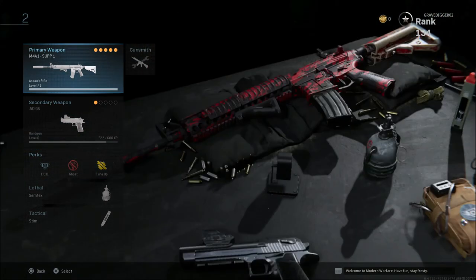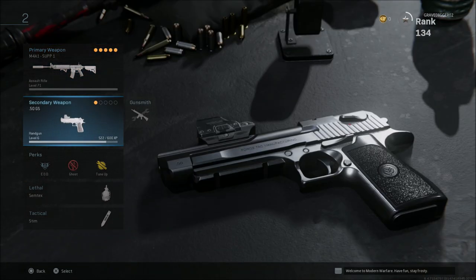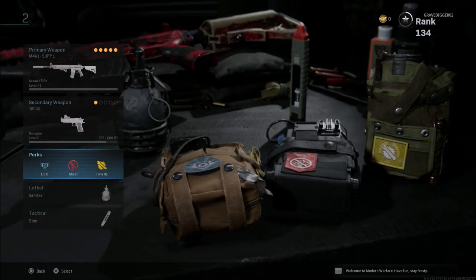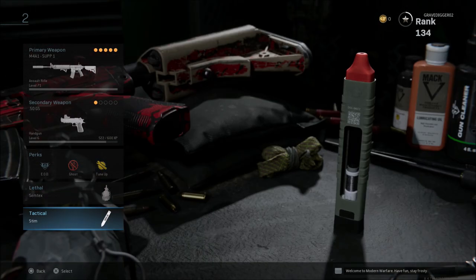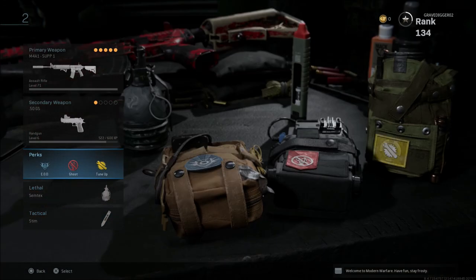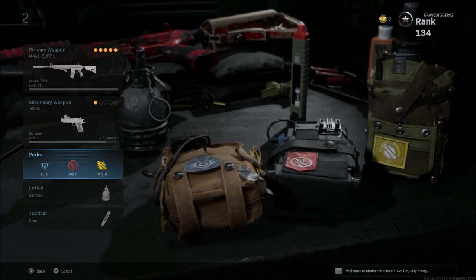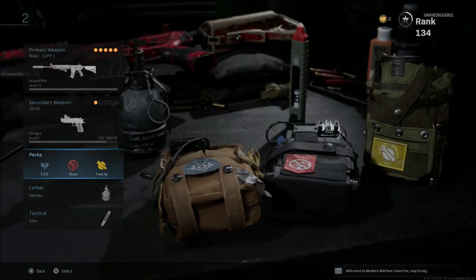The first class we're going to take a look at is my M4A1 Suppress class. We have the weapon and we'll get into that in just a second. I also run a secondary — I usually run the deagle, but you could always run a launcher or any other pistol you like. For perks I run EOD, Ghost, and Tune-Up. I run a lethal and of course I run Stem Shot. The reason I like Stem Shot is because you can heal in those quick gunfights, stay alive, hop back up, and get a kill quickly. Some people don't like Stem — if you want to run a flashbang or stuns that is perfectly fine as well.